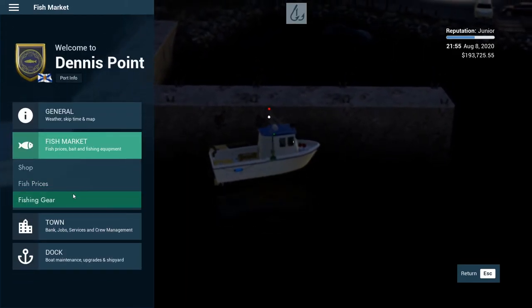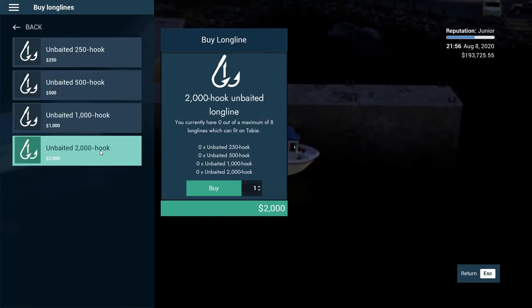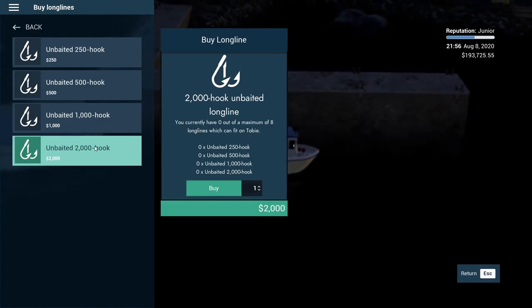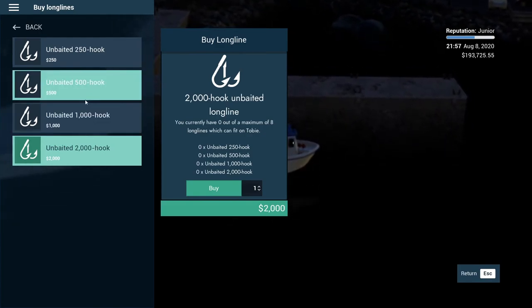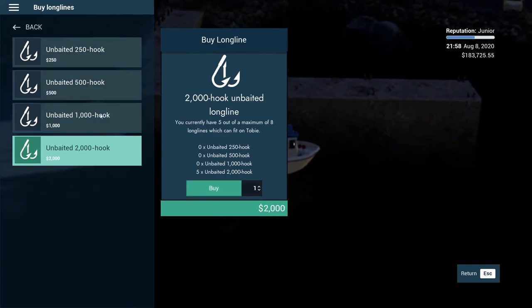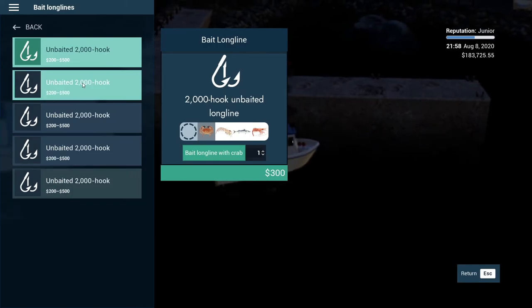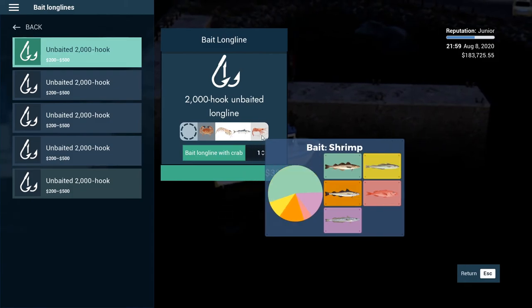Let's get some fishing gear — long lines. 250... holy cow, those are some big ones. 2,000 hook, unbaited. We can get up to eight — let's just get four. Actually, we'll get six and see what happens — that's a lot of them. Bait long lines — redfish are all year, let's try to catch some. We'll bait them all with krill bait, five of them.